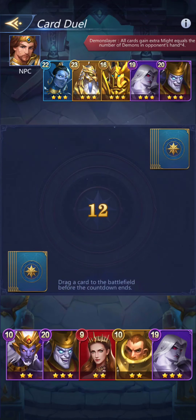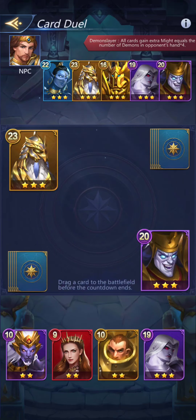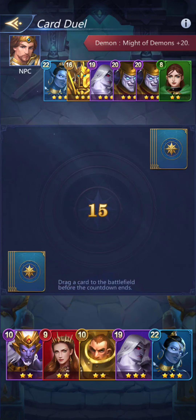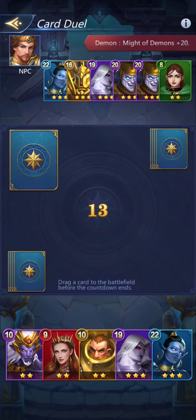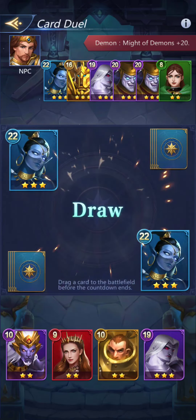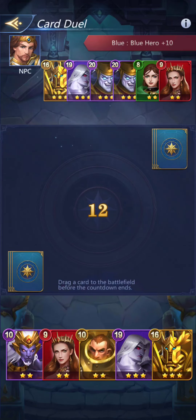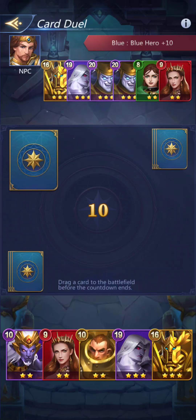Okay, I don't see what the buff is — I'll just go with that. I lost. Okay, demons — anything demonic gets a plus 20. No idea who would be demonic. Blue heroes get a plus 10, and I don't have any blue heroes, so bummer on me.